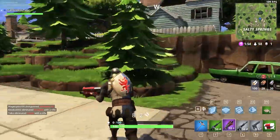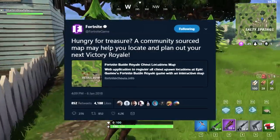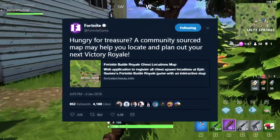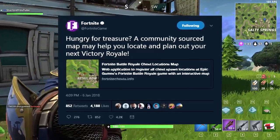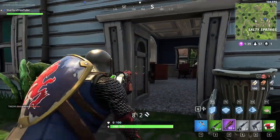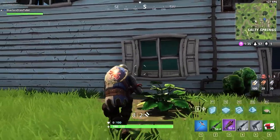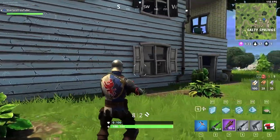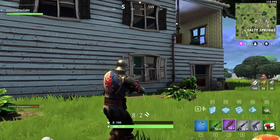So Fortnite tweeted this out around 18 hours ago. As you can see on screen right now there is a screenshot and it says 'Hungry for treasure? A community source map may help you locate and plan out your next Victory Royale.' Basically all of this map is because of you guys — the community actually helped build this map.